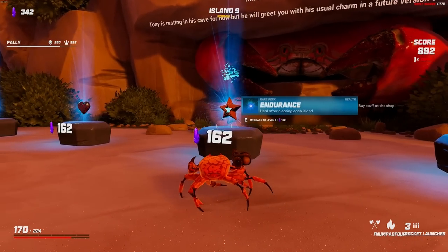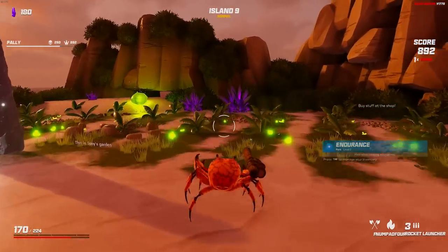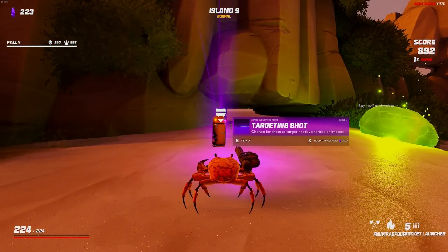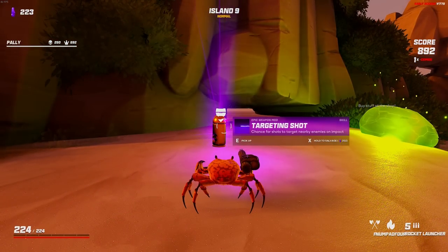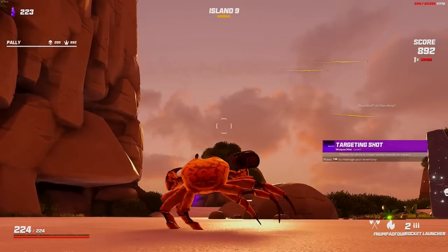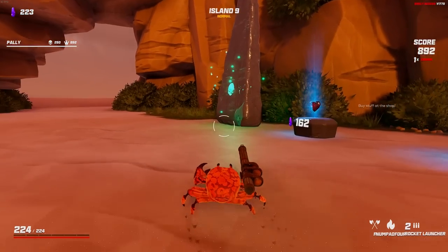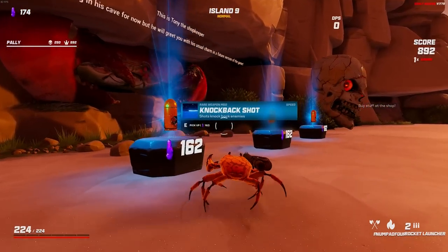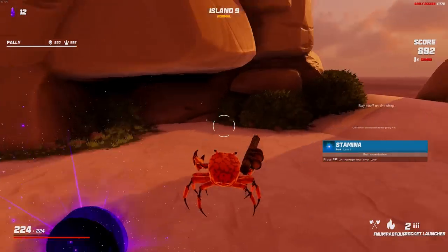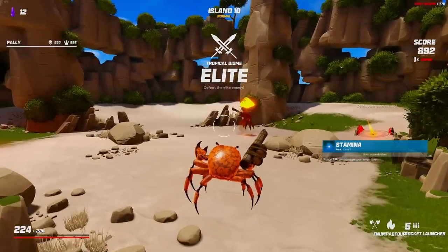A couple bronze hearts and endurance. Heal after clearing each island and damage increase to close enemies — that wouldn't be terrible. There's a free item in the back: we got targeting shot. This is the one I was thinking of — chance for shots to target nearby enemies on impact. So if we're firing this off, there's a chance my rocket splits and then those splits will target others. I'm going to take more dashes — it just gives us another jump in the air, allowing us to evade these enemies longer, and it's a lot easier to land shots with a rocket launcher if you're above the target.